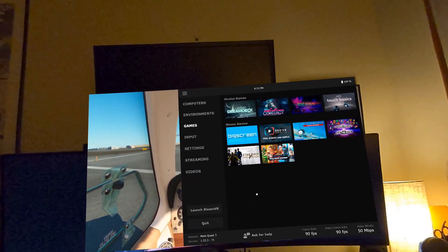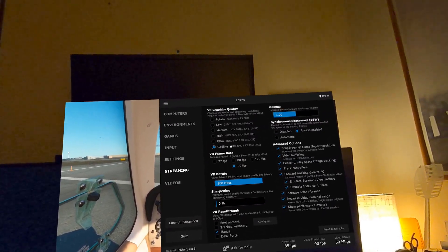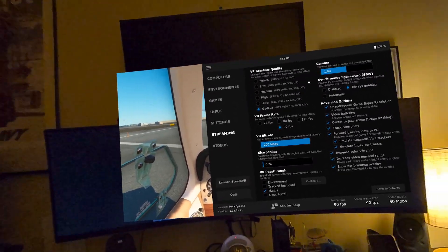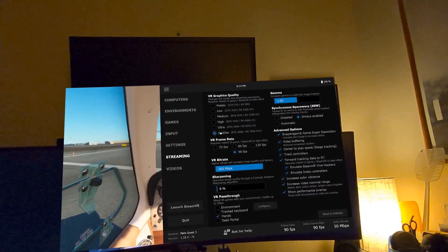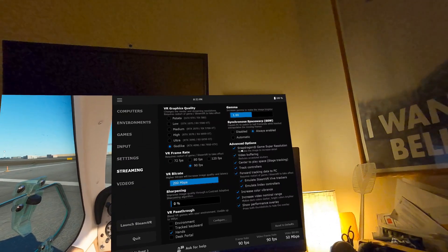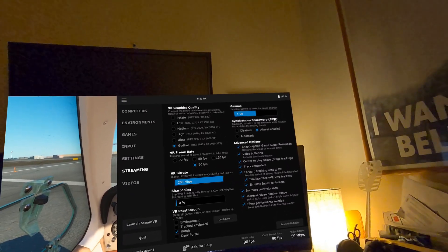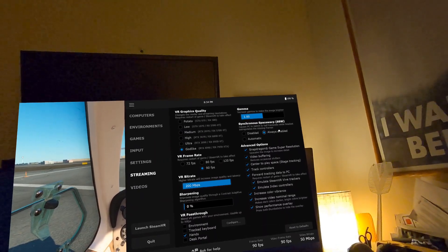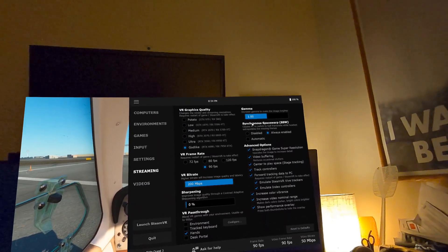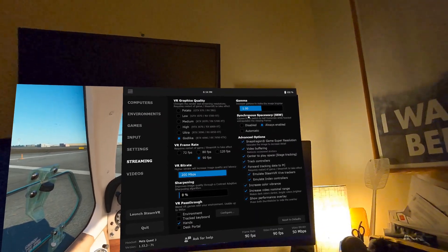As a quick refresher, my streaming settings through Virtual Desktop for my Quest 3: I have it set on Godlike because I have a 4090. Now here's one of the big changes — Synchronous Space Warp, SSW. I have it always enabled. This is basically NVIDIA frame generation, but for VR.